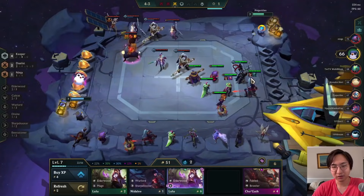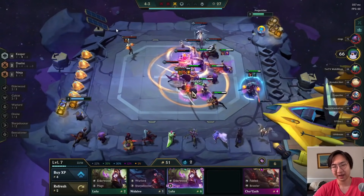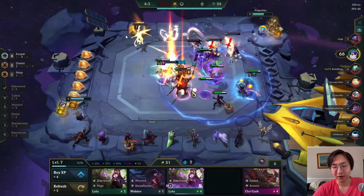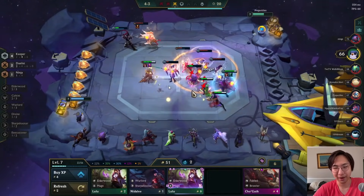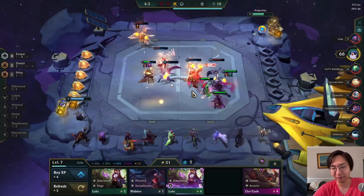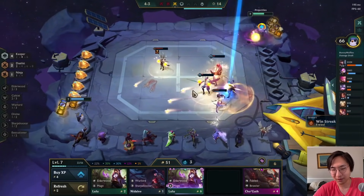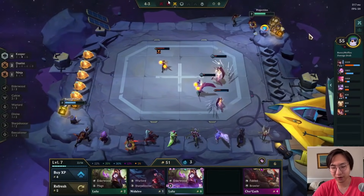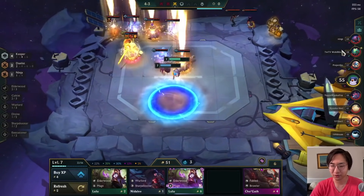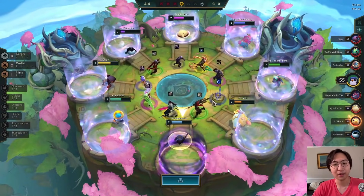We're facing the Yasuo player — he's playing Kayle as well, but Kayle isn't great in Duelists without a Duelist spatula. I feel like you have too much damage already and want more utility. He's barely able to beat us — all his units are at one health. We're on a three-loss streak now and really need to turn that around, probably by leveling up to level eight.